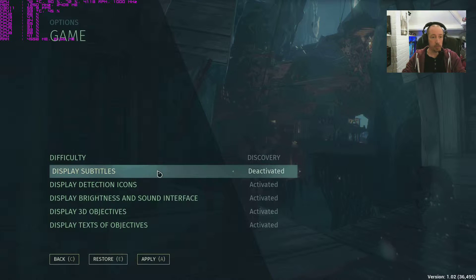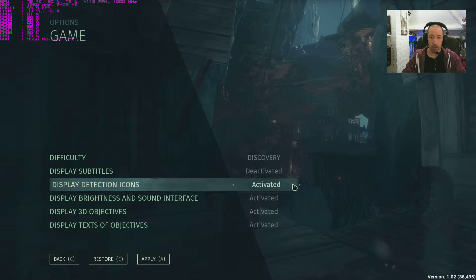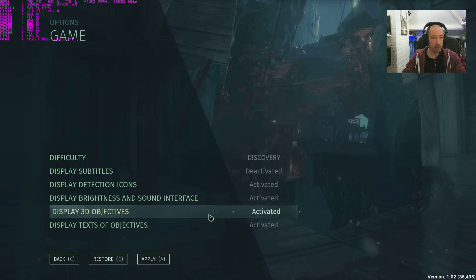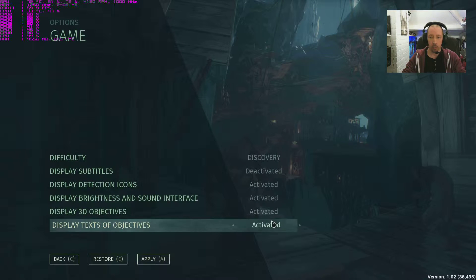Display Subtitles - speaks for itself. Display Detection Icons - activated or deactivated. Display Brightness and Sound Interface. Display 3D Objects - activate or deactivate. Display Text of Objects.